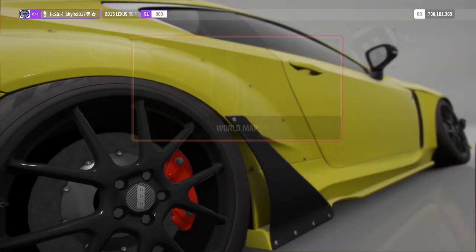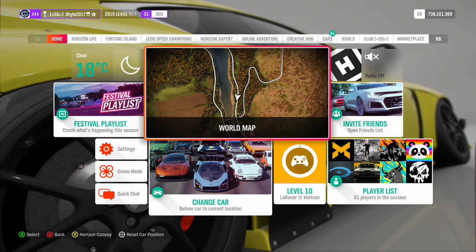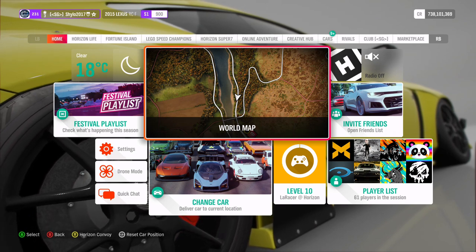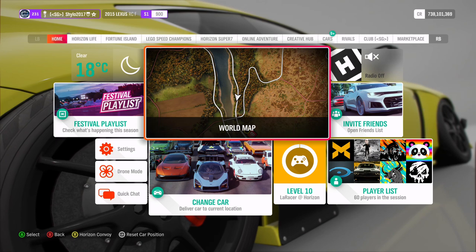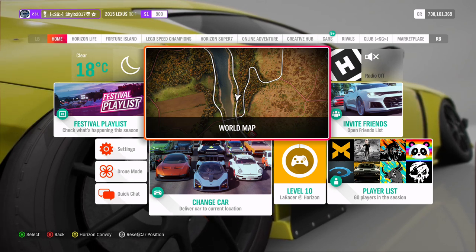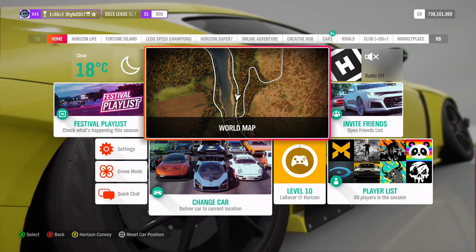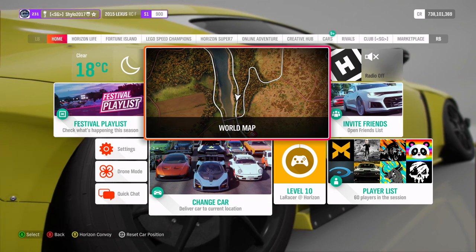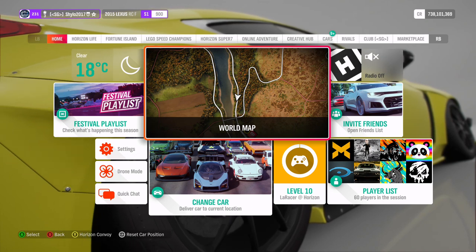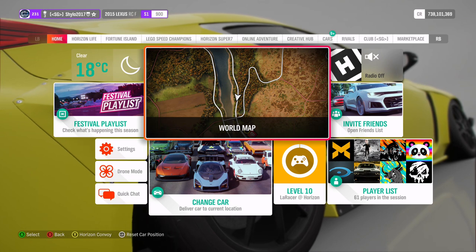We'll start with the drift zone — it's Ashbrook Lane and you need 97,000 points. That is only 2,000 more than the three-star objective, so if you've three-starred this I can guarantee you'll be able to get the seasonal objective. There are lots of cars you can use. If you're quite experienced in drifting you can use my Eagle Speedster — I have a video on that, it's the E of my A-to-Z series. I also have the Hudson Hornet which is H of the A-to-Z series, and I also have a couple of others such as the Shelby 1000, H3 GTSR.